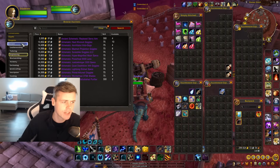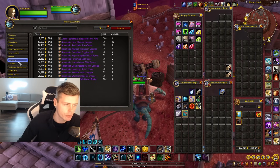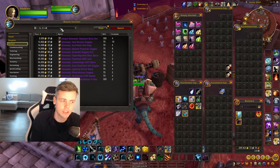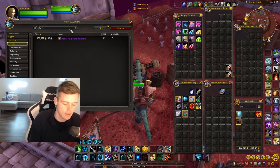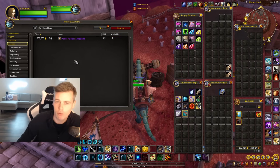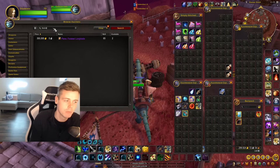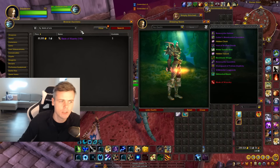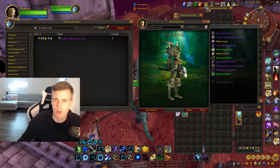You can also get other recipes from Sunwell, like world drop recipes — the Fell Edge Battleaxe, the Felsteel Longblade. There are a ton of other world drop patterns you can get just from running Sunwell. And of course you can get transmog items like Blade of Wizardry and the Staff of Natural Fury. A lot of potential just from running Sunwell alone.